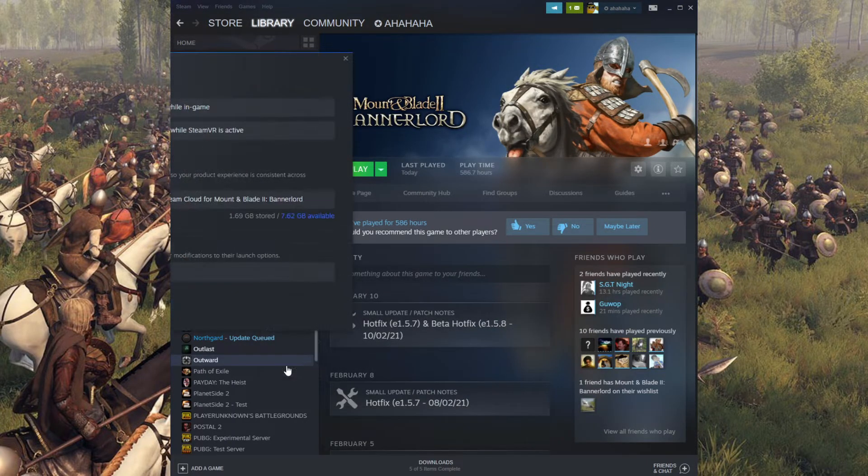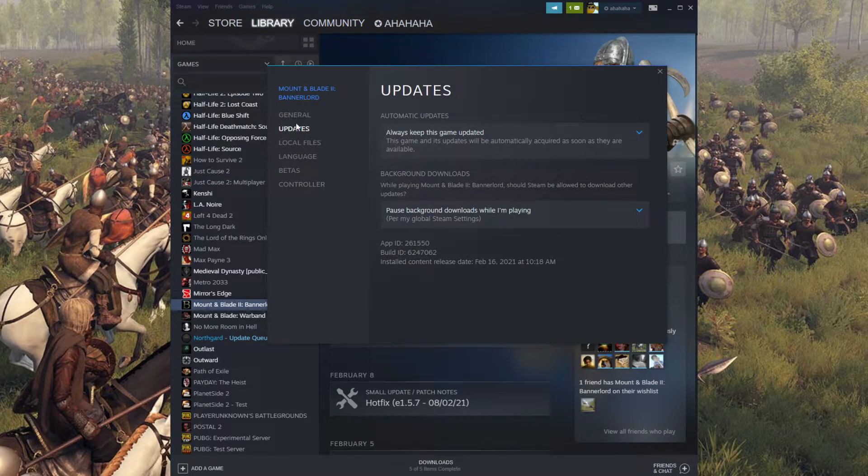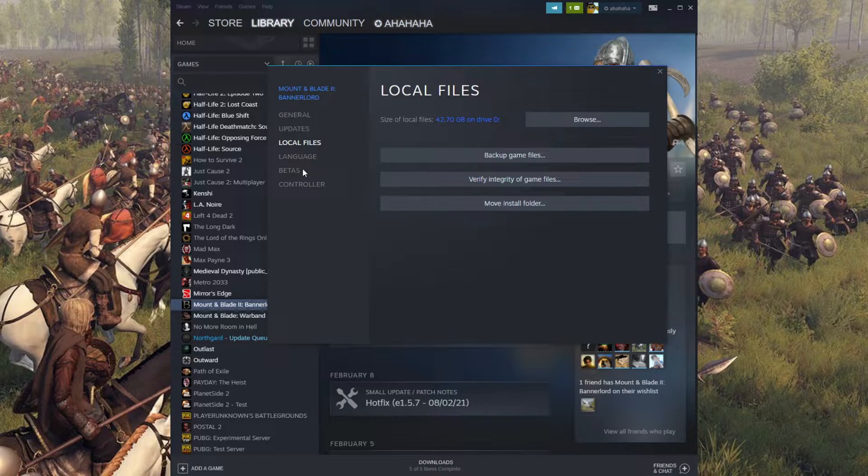Right-click, go to Properties, go to Local Files, and just press this right here — Verify Integrity of Game Files.